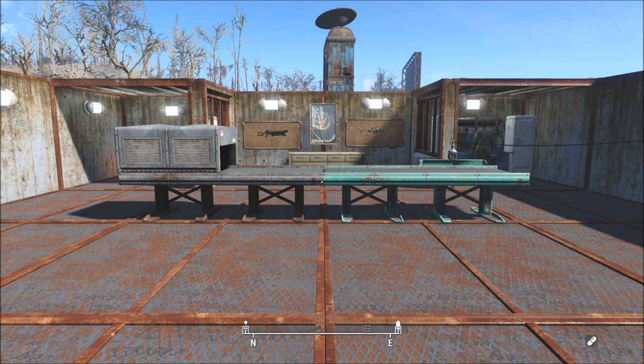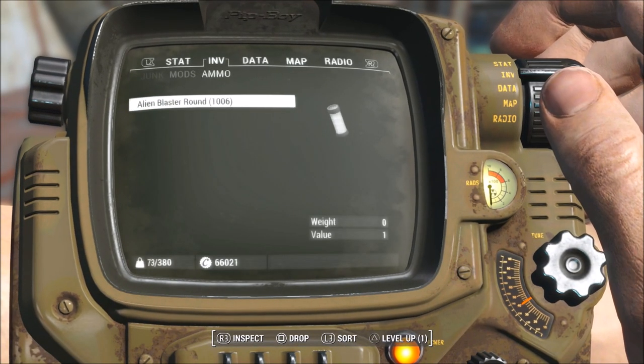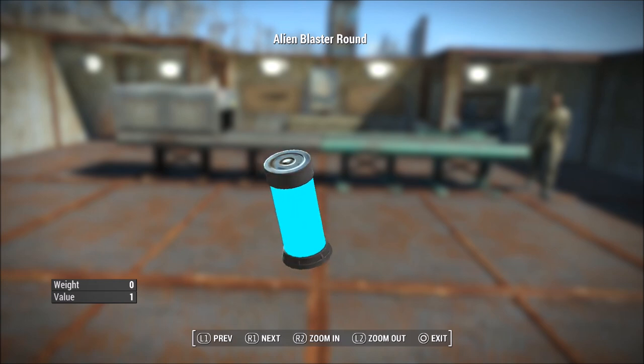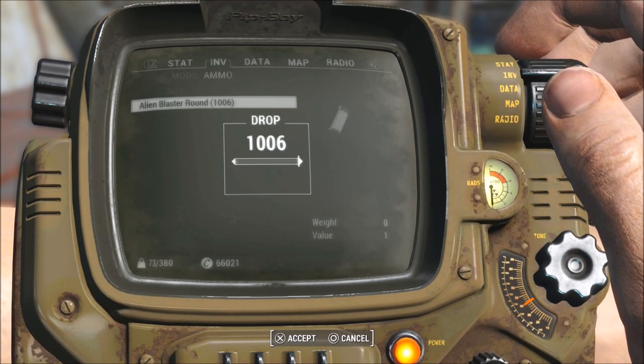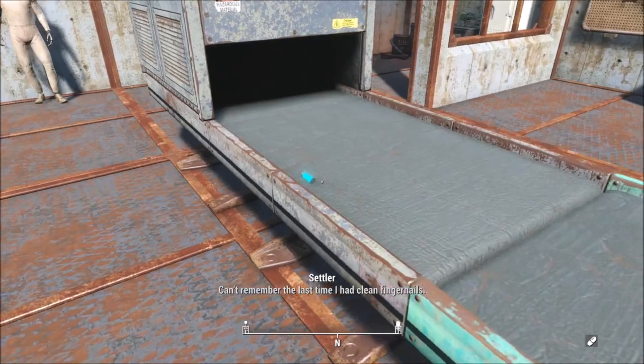This glitch is going to be utilizing the same technique I showed you guys in a previous duplication glitch video, and that is using the conveyor belt — so you will need the DLC for this. The item I'm going to be duplicating is the alien blaster round, just because it's generally a pretty rare form of ammunition. Once you have your item, go ahead and drop it onto the ground and then put it on your conveyor belt.